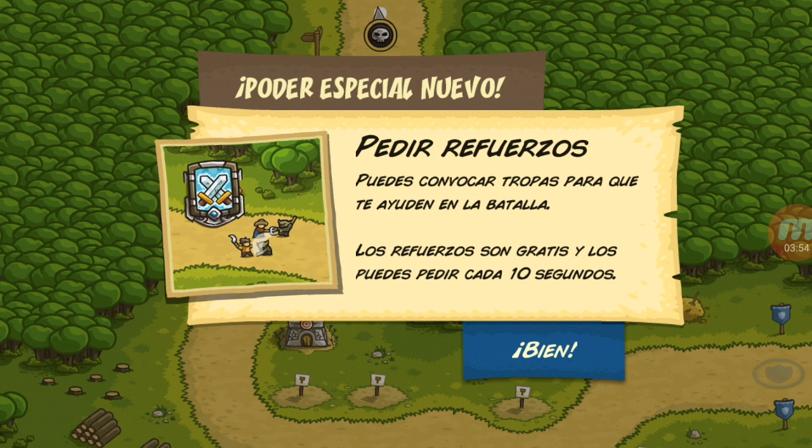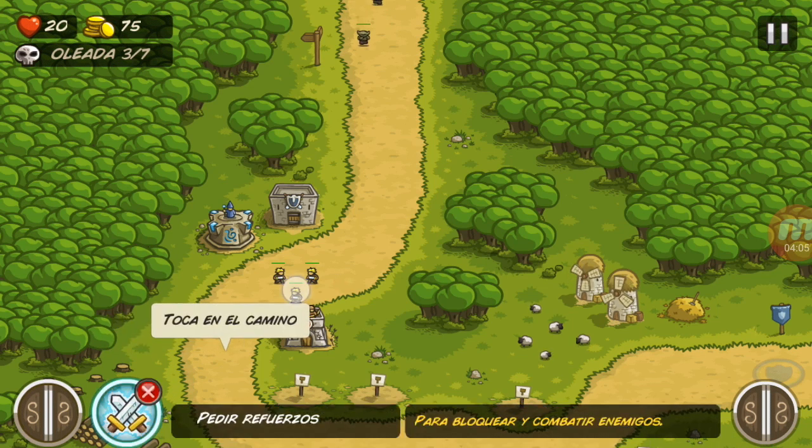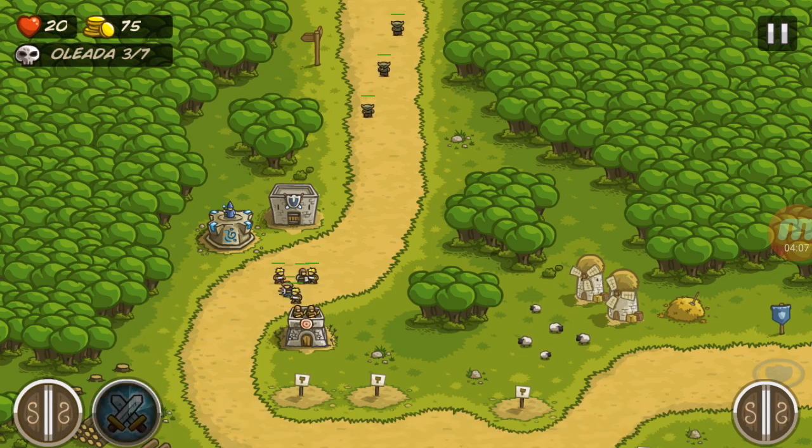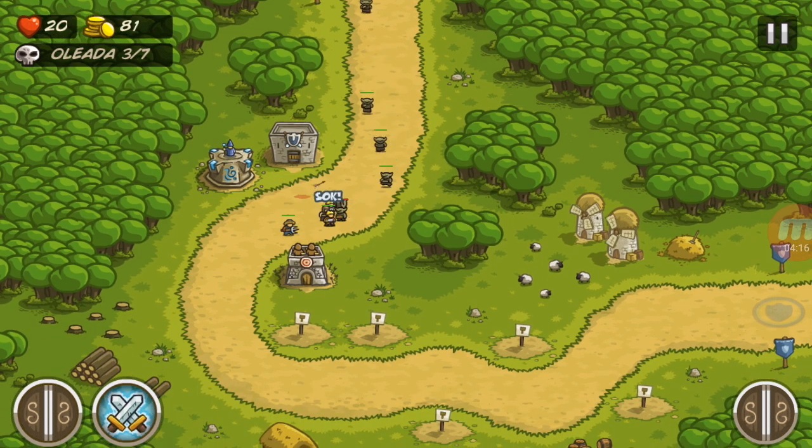Pedir refuerzos: puedes convocar tropas para que te ayuden en la batalla. Los refuerzos son gratis y los puedes pedir cada diez segundos. Poder nuevo: podemos invocar a dos soldados más a la batalla. Son tres de siete oleadas — son varias oleadas.